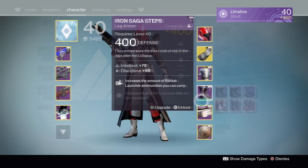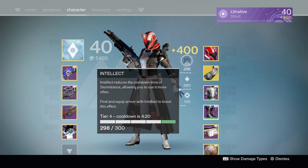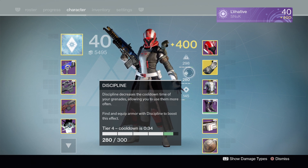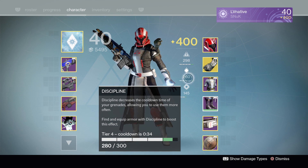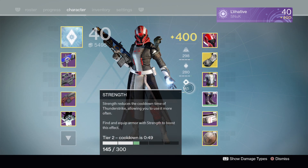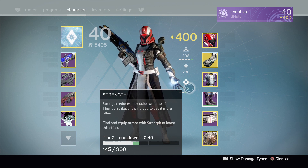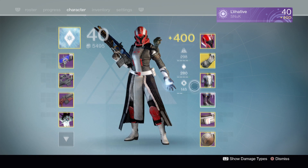Rounding out this build — I don't have quite the optimized stuff equipped right now, but I focus on Intellect and Discipline, ideally both at 300. The reason is I want my super charged quickly — that's partly what this build is about, pumping out that Palpatine lightning as much as possible — and more grenades faster is also awesome. You could also make the argument for Intellect and Strength to have that ridiculously long-range melee up more often, which is perfectly viable too. My playstyle just prefers grenade and super charging.